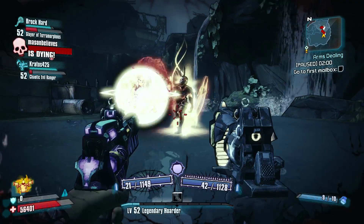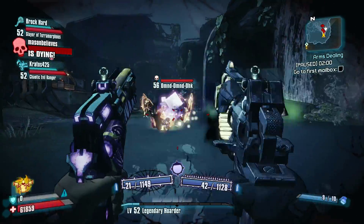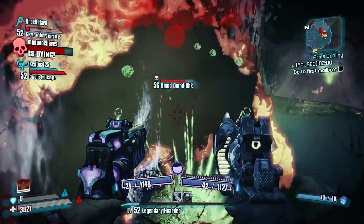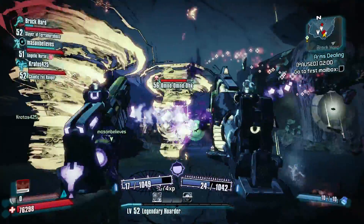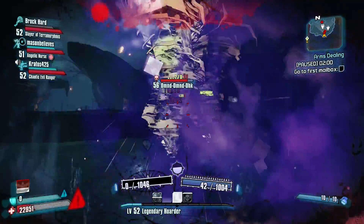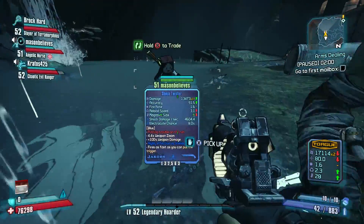Coming in at number three: Omnd-Omnd-Ohk, or Triple O as he's more commonly called in the community. He's a hidden boss who can be spawned by evolving Badass Savages via Witch Doctors. This can be done in a few areas: Skyless Grove, Wam Bam Island, and Hunter's Grotto — and also while spawning Dexiduous.